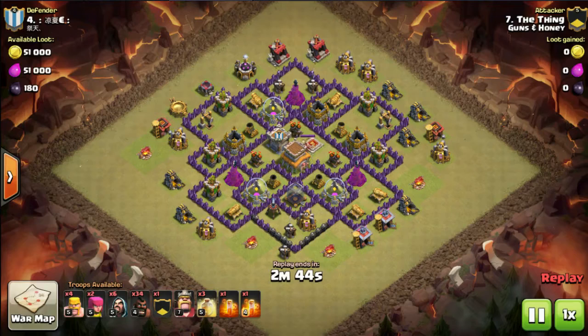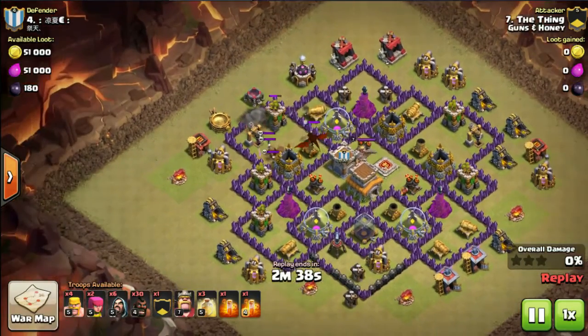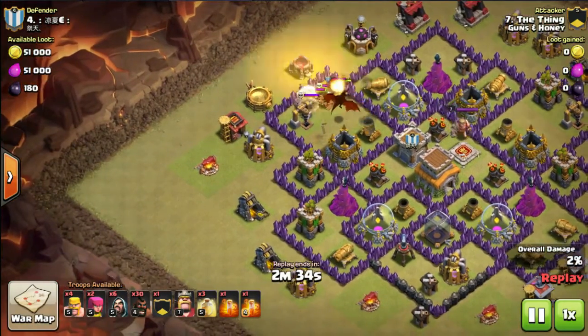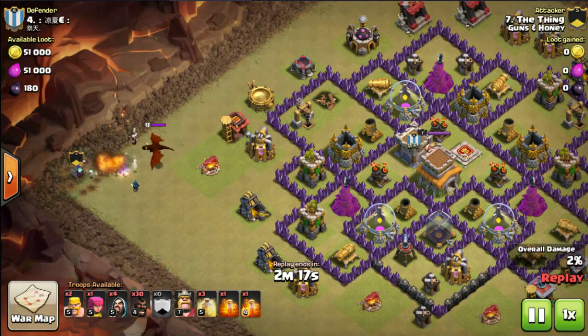Let's see how this accomplishes that against a dragon. He's bringing in the hogs for the lure and the dragon is coming out. There was a double bomb near the mortar that he tried to trigger, but that didn't work so well. He's triggered a skeleton trap and a dragon has come out of the clan castle. He drops one archer on the left to draw the dragon over, then two barbs, then his own clan castle — the witches spawn the skeletons.